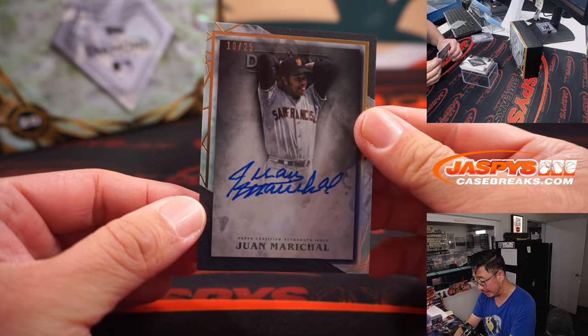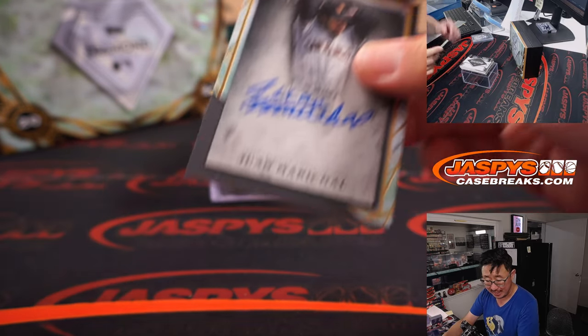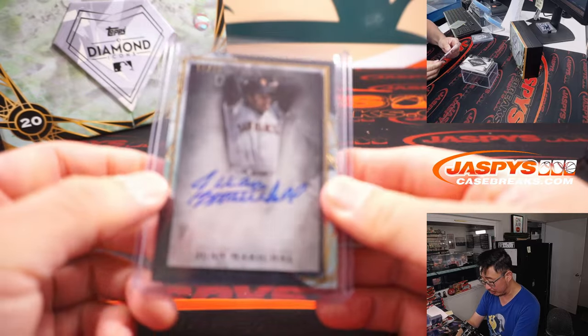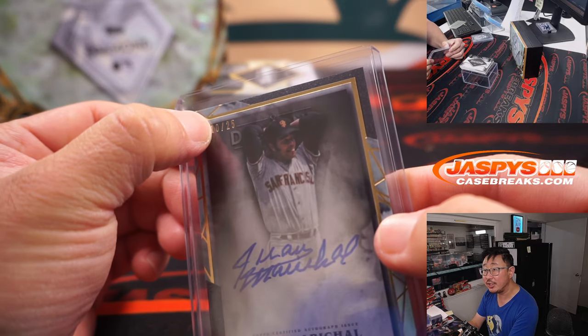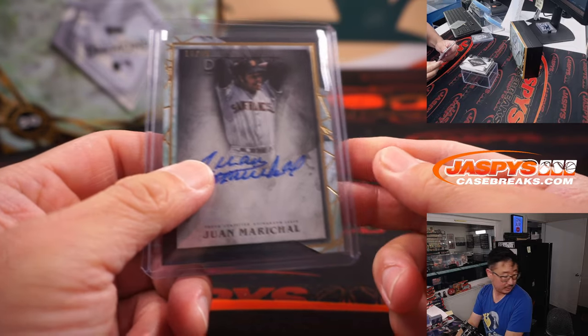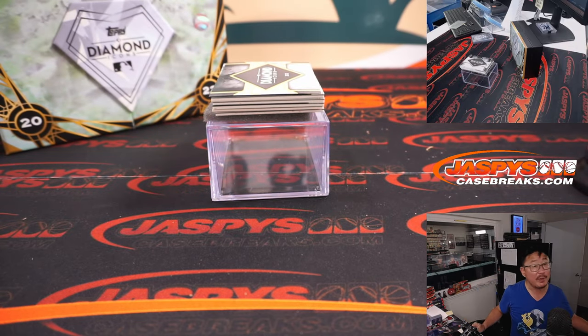We got a Juan Marichal, 10 out of 25 — old Giants. Going to the Kansas City number block group, so we go by that digit right there. That's San Francisco zero, and that'll be for Nestor.